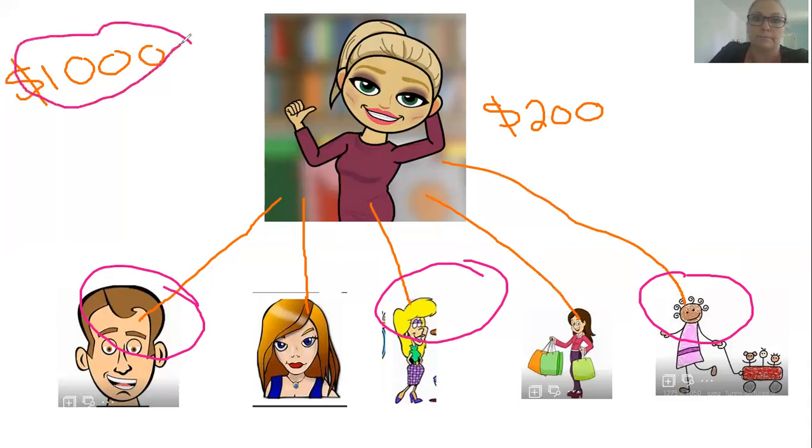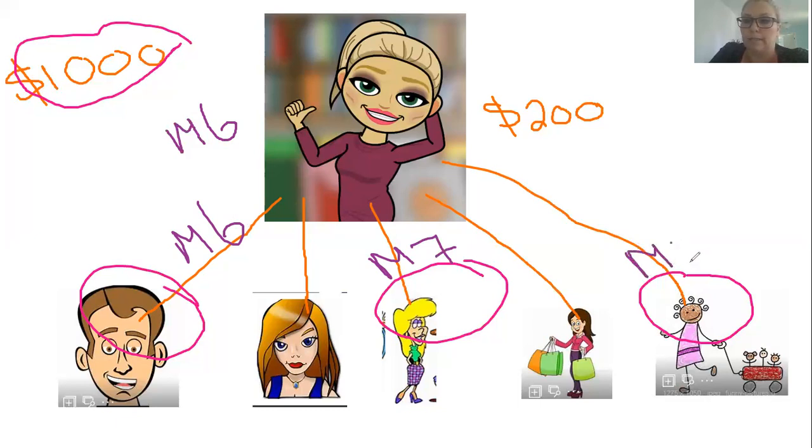We're going to talk about mail plans and understanding the documents. Remember, your leader and I are here to help you get to bronze ambassador. Because Sally Sue was recruiting all over the United States, she may be in mail plan six, and she recruited a couple of friends also in mail plan six. Then she recruited somebody in mail plan seven, and another person in mail plan ten. So these people have different order dates, which is what we need to understand.